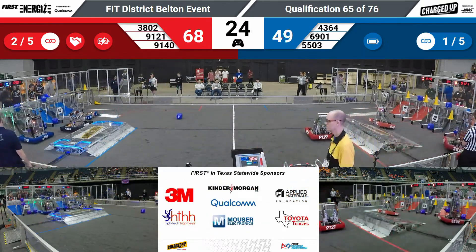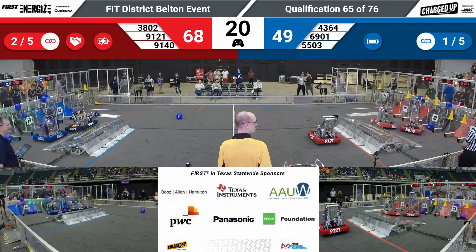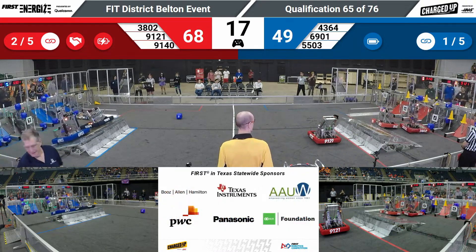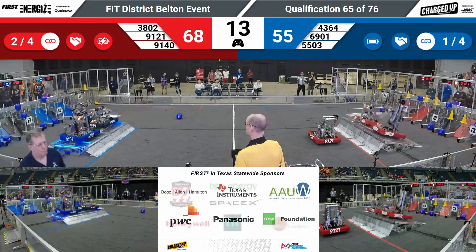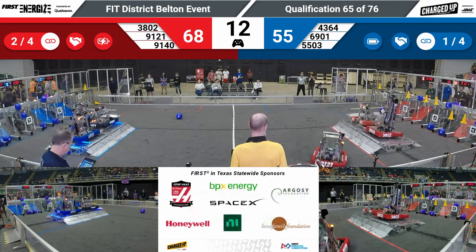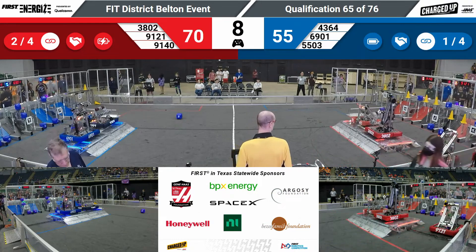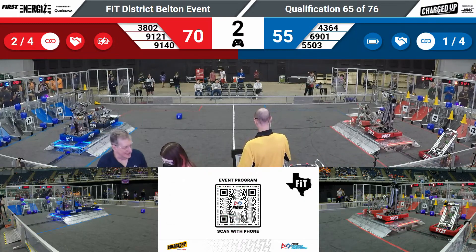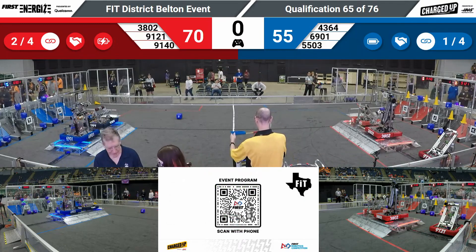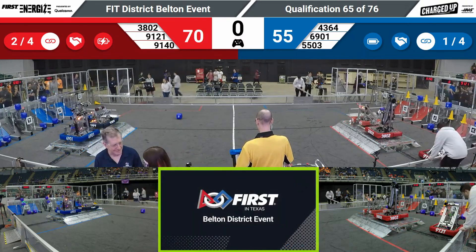On to the charge station they go — 91-40, RoboBots, in position. 3802 going up with a cube, dropping it down into the hybrid node before joining their partner on the charge station. Two Blue robots engaged, and there's our two Red robots engaged. With 7 seconds left, we're going to finish this off with Wild West parked for 2 points in the Red Alliance community. Blue Alliance also has a parked robot — that's going to be Team 5503.